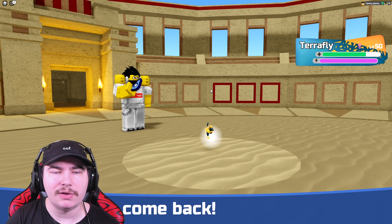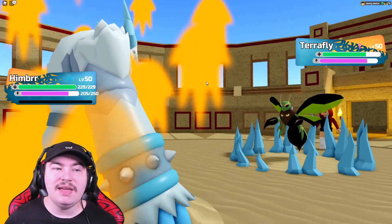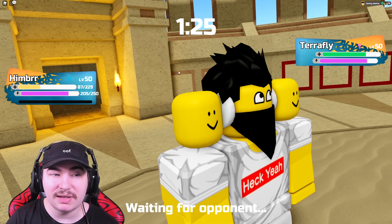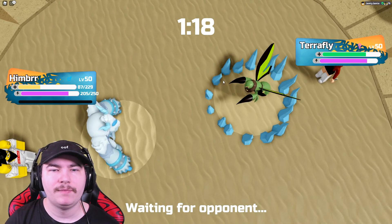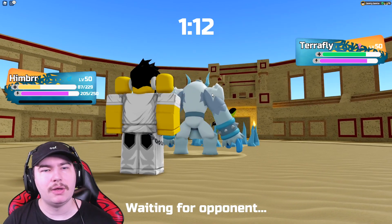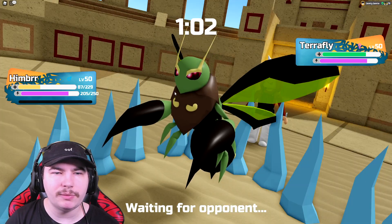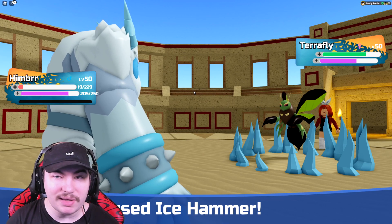I'll go into the Umbrat. Also, Terrafly lost a little bit of health. Cosmiora is really good, but you have to have something on your team that faints. It has so many different possibilities. I forgot I gave Terrafly Rough Up — that really hurts. We'll go for Ice Hammer. I'm probably going to lose Terrafly here, but if I want to get Awakening I can, though I've got Boast so I'll try to take Boast instead.